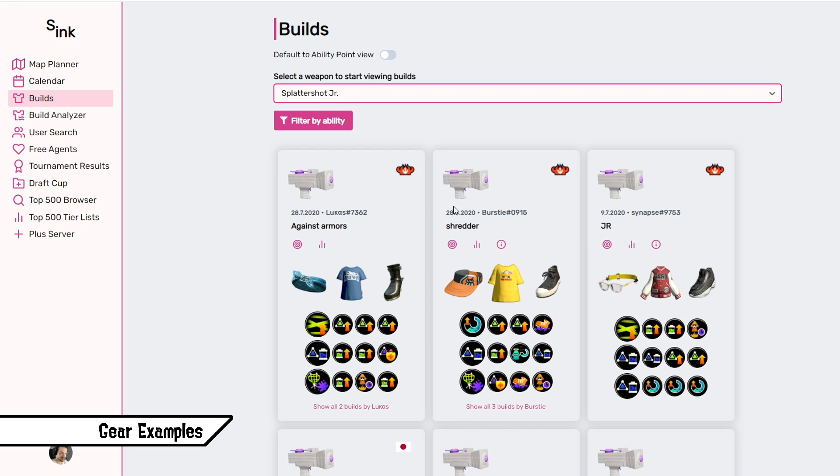Next, a supporter set — the Splattershot Jr. with Ink Armor and Splat Bomb — that's the main way you want to support your teammates. That's why Special Charge Up gets you the Armor quicker, and Special Saver saves so much of your special once you die. For the Splat Bomb, Ink Saver Sub paired with Ink Recovery Up is a good combination. Also Sub Power Up to throw them further, so you can assist your team from further away. Object Shredder just helps shredding the other team's Armor since it's such a prominent special. And the rest of the slots are again the filler abilities.